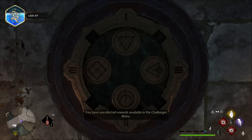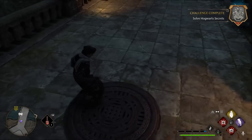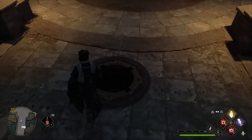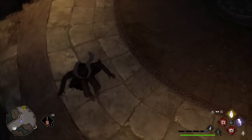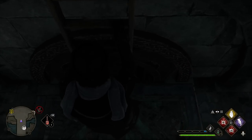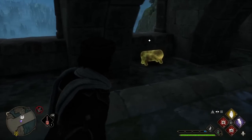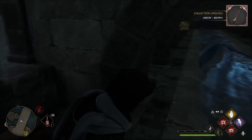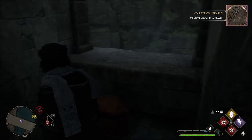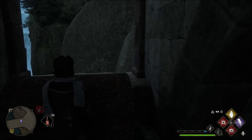The last one was already set at four, so we didn't even have to move it. We've unlocked what appears to be a tunnel. Going down, we find a few things: this chest, this chest, and this big item.